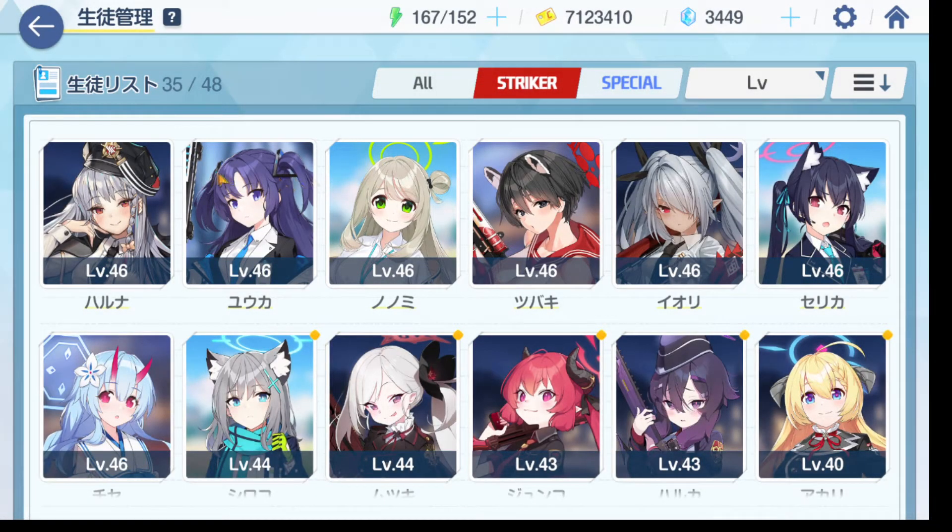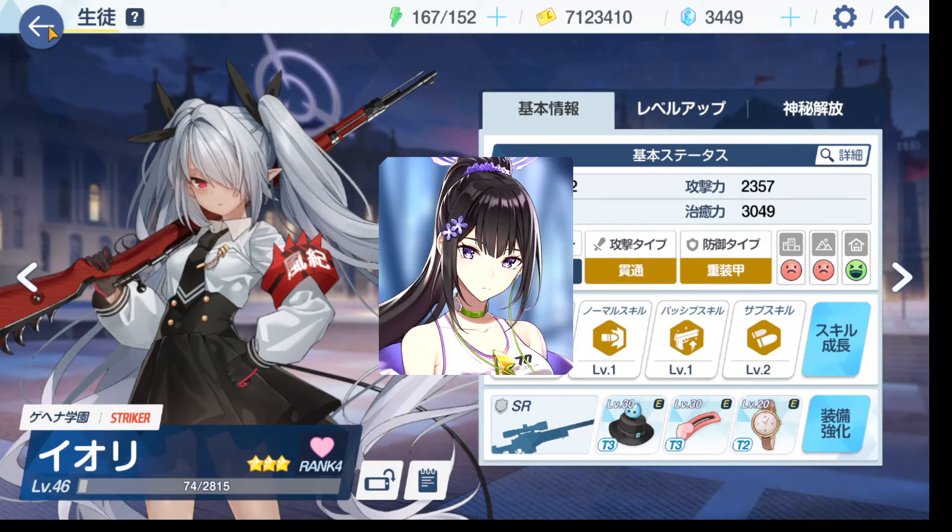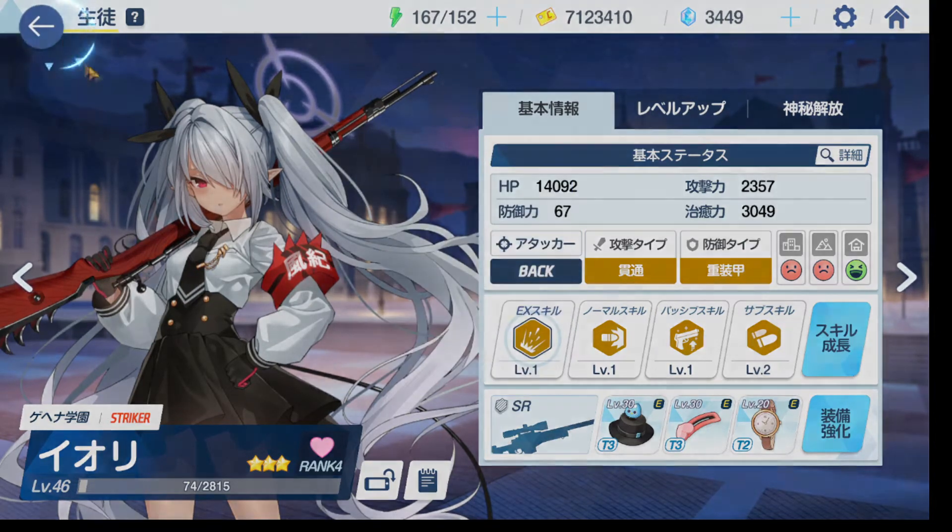I wanted to go over which units pair well with Haruna. In my opinion, Haruna pairs best with a double tank lineup on offense. I usually use Yuka and Subaki for my double tank, though other double tank compositions would work. The reason I like double tank is that it effectively allows Haruna to live longer because the enemy is hitting your tanks and not your Haruna. Haruna does enough damage — you just need to keep her alive. For the second DPS I look for something with a low-cost ult so I can cycle through more consistently; I use Yori personally.